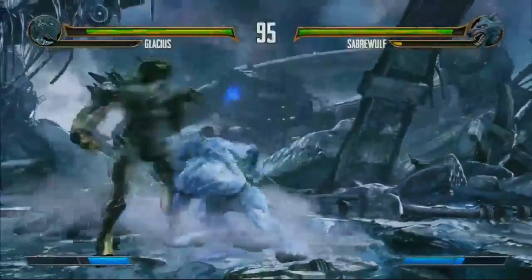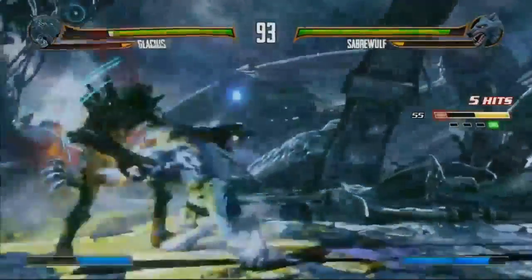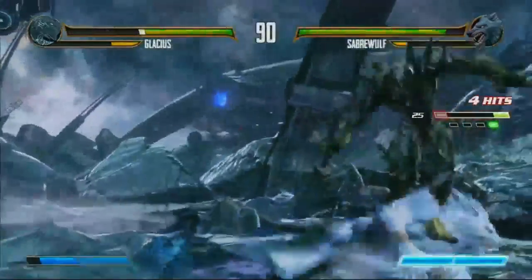That's actually a missed Counter-Breaker. He thought that Todd was gonna go for a Counter-Breaker, and he did not. It's locked out. Saberwolf doing some damage now. That Puddle Punch is actually punishable — I learned the hard way.